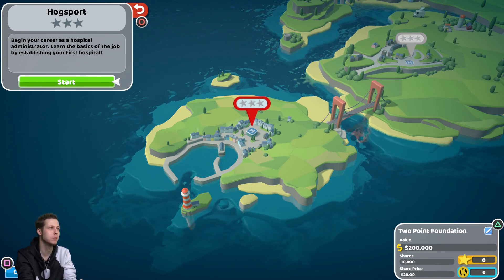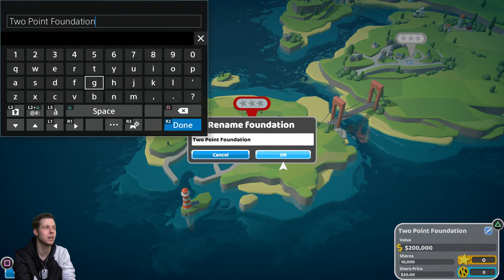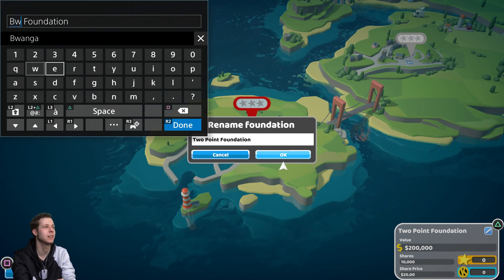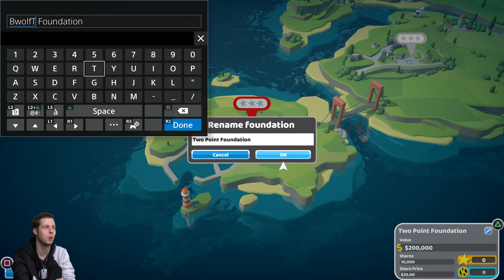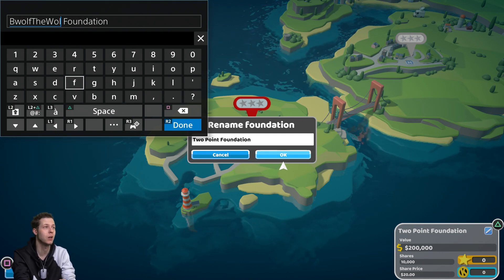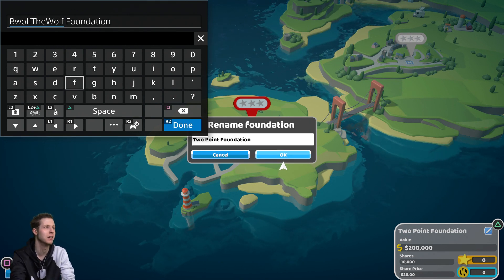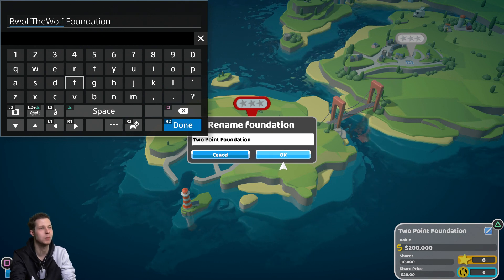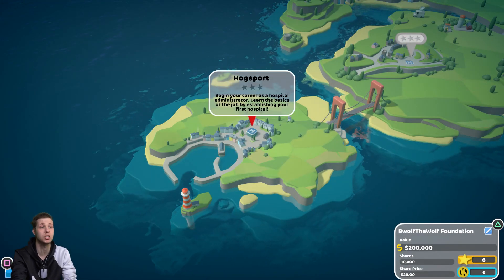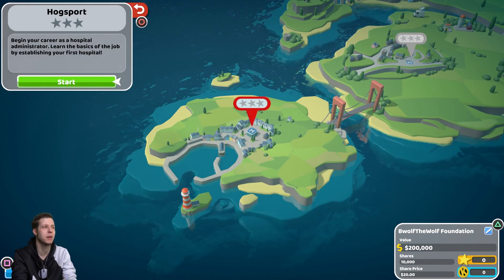Hogsport — begin your career as a hospital administrator. Before we do that, I'm going to change the name of my foundation, because we are not the Two Point Foundation — we are the Beowulf Foundation. I did want to make my name Beowulf on YouTube, but back when I created my account, everybody could only have one unique name, so Beowulf was taken. Most people know me as Beowulf the Wolf now anyway. This will be a very chit-chat-heavy video.